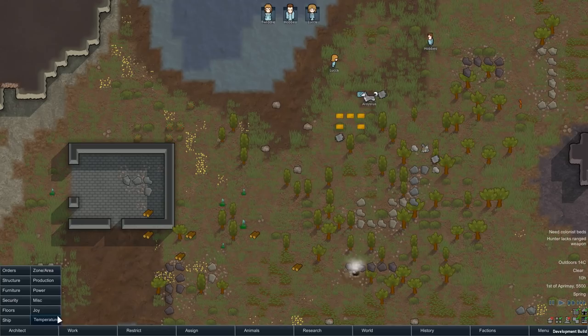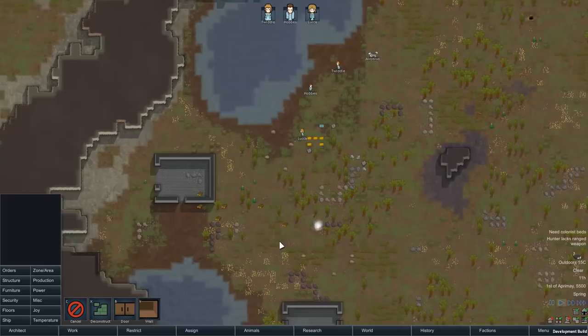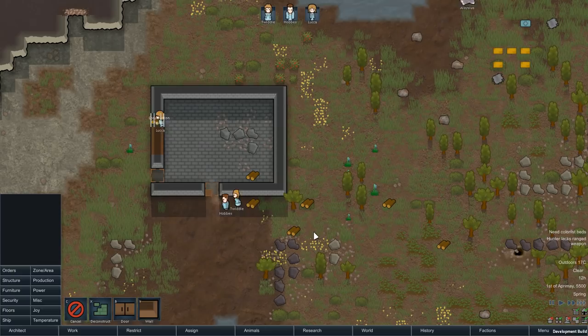If we click the Architect tab and then Structure, we've got Doors and Walls. I definitely wouldn't advise building out of silver — that's your currency — and I wouldn't advise steel either because you'll need that for production benches later. Initially you want to build out of wood, mainly because there are lots of trees to cut. So we take wood walls and doors and fill in the gaps of this existing structure, and our people will start to build.